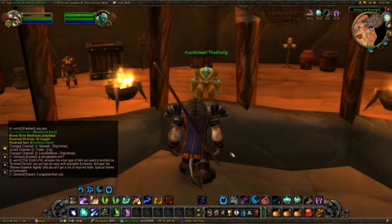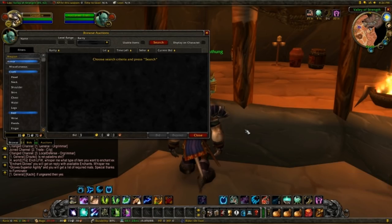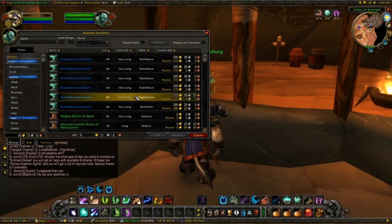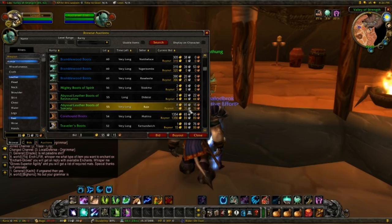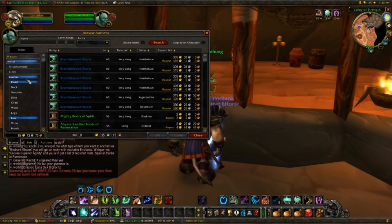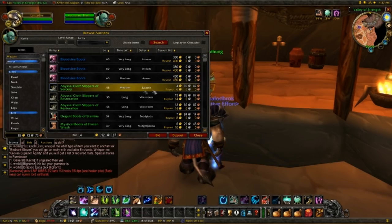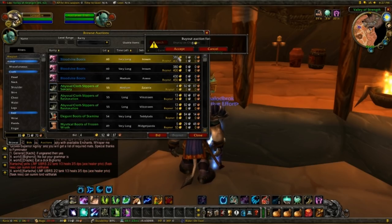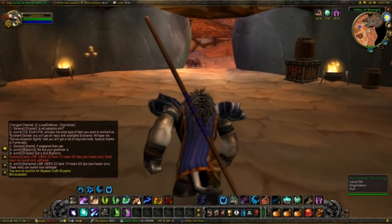For the feet we're gonna resort to the Auction House again. There are some Abyssal Cloth and Leather items on the Auction House — specifically the Abyssal Leather Feet of Sorcery and the Abyssal Cloth Slippers of Sorcery. They give 11 Stamina, 12 Intellect, and 12 Spell Damage. The leather ones are 11 gold 35, but the cloth slippers are only 6 gold — the only difference is a little bit less armor. So we're gonna go with the cloth ones for 6 gold, giving us a bit of stamina, bit of intellect, and bit of spell damage. Great deal for just six gold.